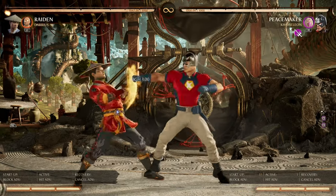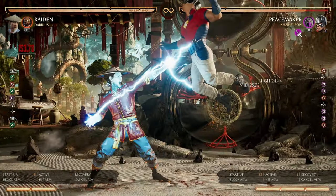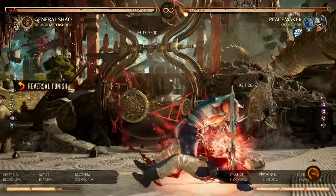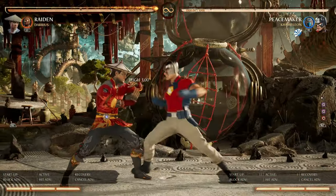Next is Total Commitment Kick. At negative 16 frames, the last hit of this string can be flawless blocked, making it punishable. Additionally, it has a gap that can be armored through. Note: some armors do not work against this gap, so test it out with your main character.